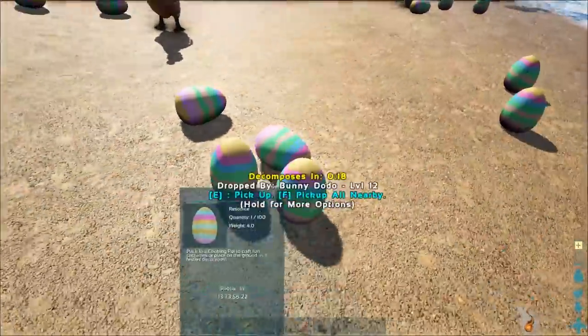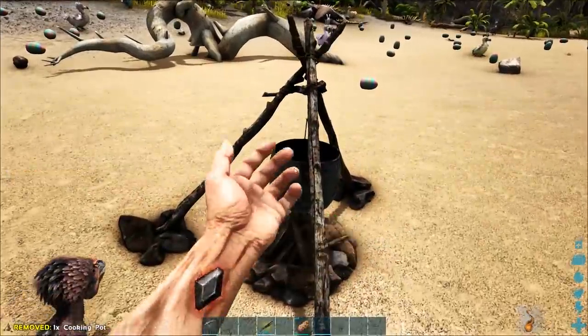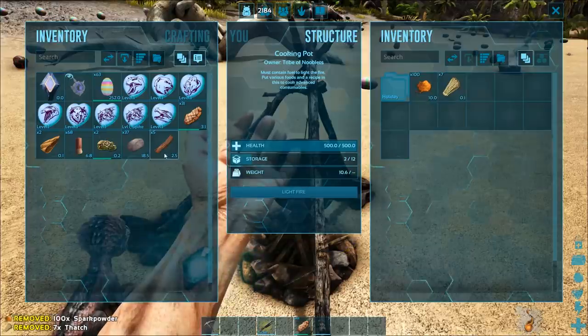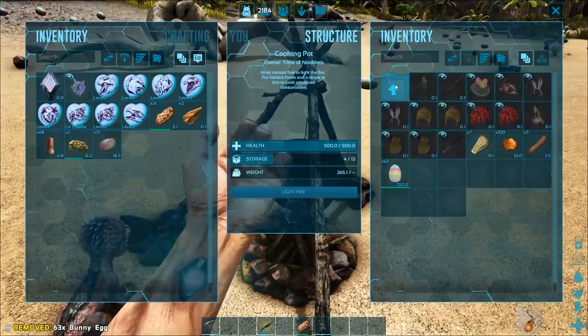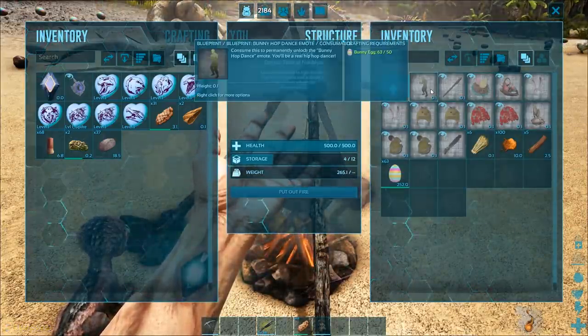And as you can see, the girls have been busy. When you've got enough eggs, you'll need a cooking pot. Put some fuel inside it - thatch, spark powder or wood - put your eggs in as well. Click on the holiday folder, turn on the cooking pot, and you'll see all the things you can build inside.